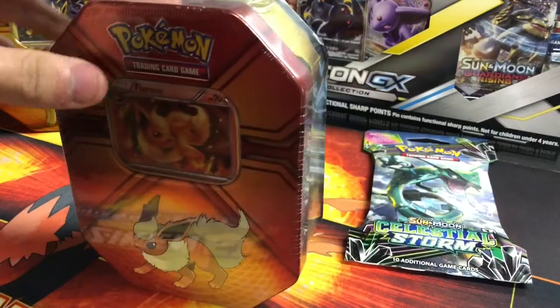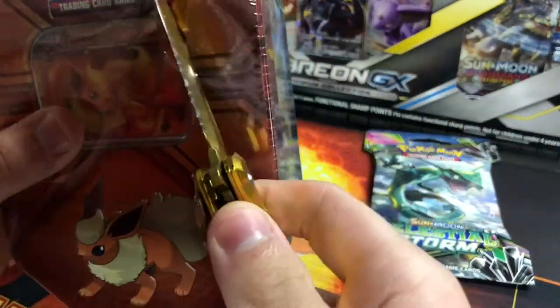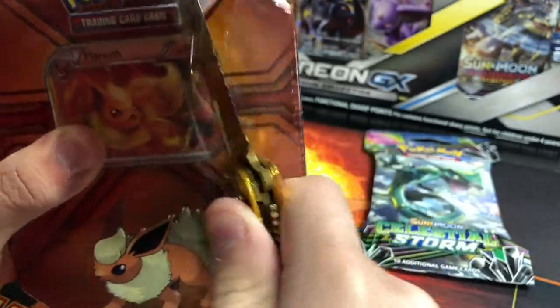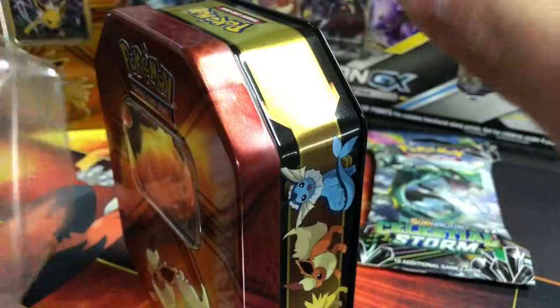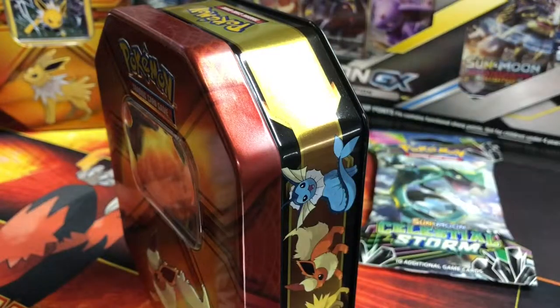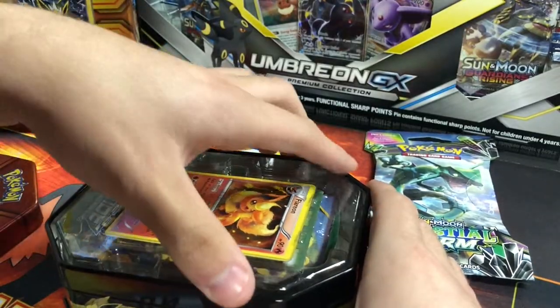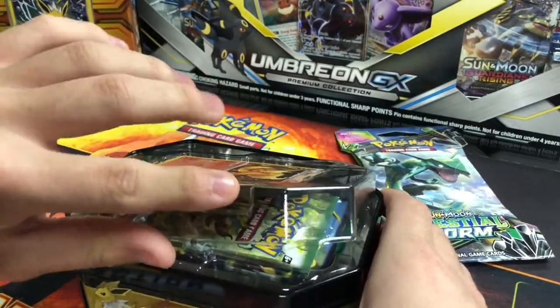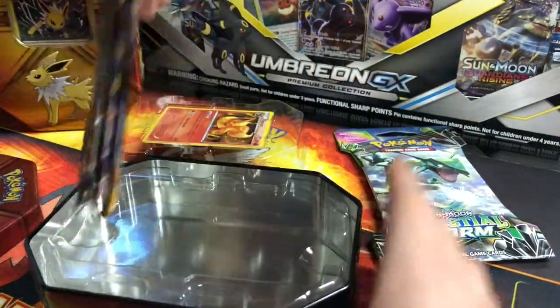Let's knock right into the tin. These are $10 at Dollar General, normally about $15 — so a decent deal, not the greatest of all time, but definitely something worth it if you want these promos or just open up these tins in general. Dollar General is the way to go. I'm not going to take the promo card out so I can still use these tins for the thumbnail when I make the haul video.